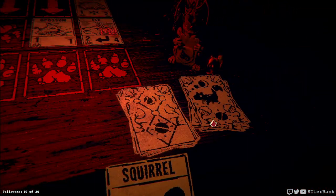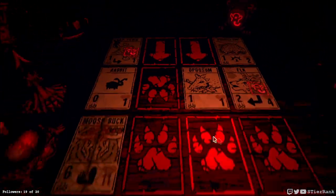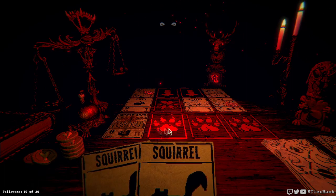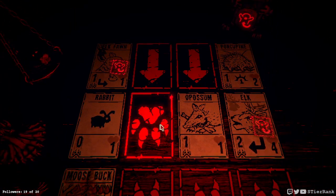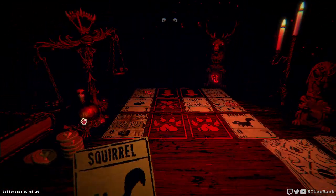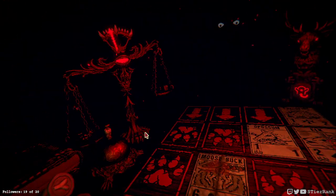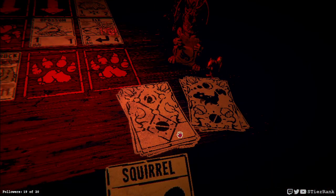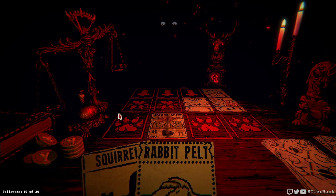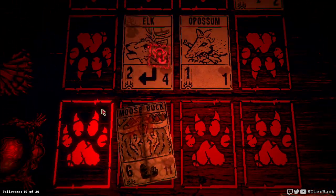Unfortunately the moosebuck is getting denied a lot, so we're going to have to play squirrels in front of these two or else we're going to be doomed. We can take one of them — I guess in front of the elk would be the best. Moosebuck should get us caught up now. And rabbit pelt — because it's going to do plus six and they're only going to do plus three, so that'll be enough.